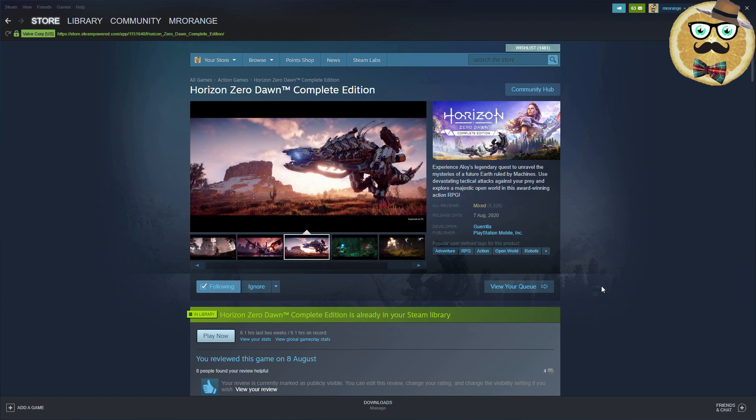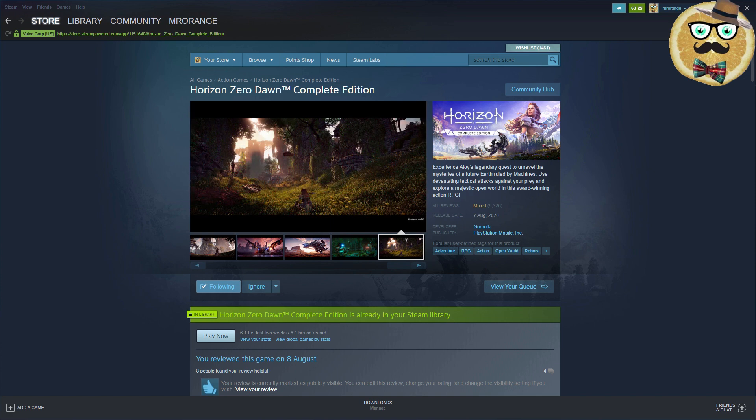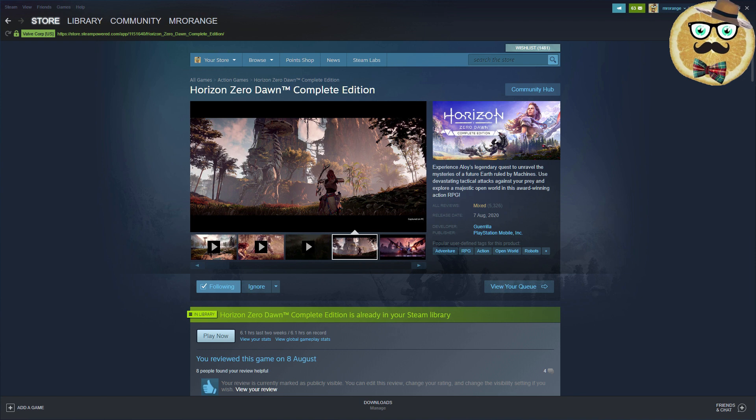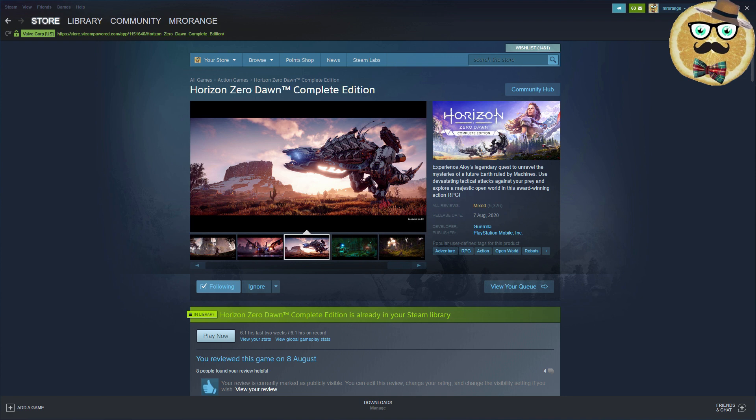I have a Maxwell Titan X and a very old i7 3820 four-core Intel CPU. For me I don't have any bigger problems, but I want to show you three fixes and tweaks to actually improve the performance of your Horizon Zero Dawn — and maybe afterwards you won't have any crashes or microstutters.